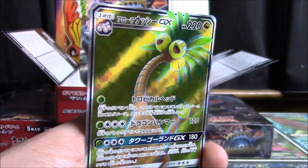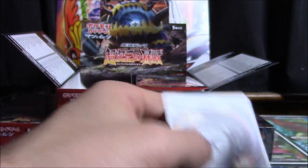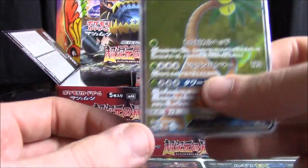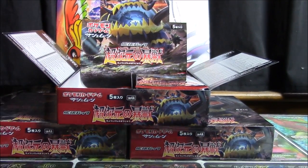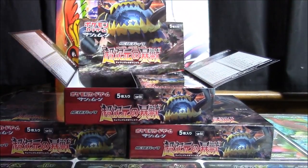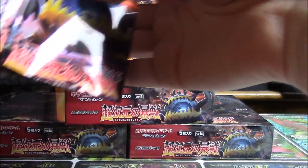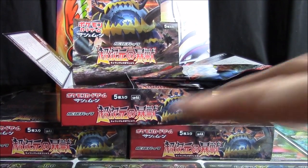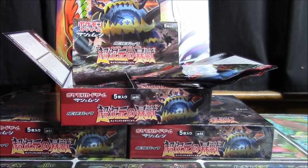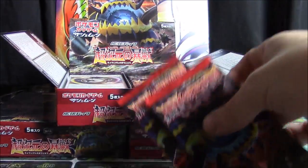Two out of three predictions so far, not bad. Got the Full Art Alolan Exeggutor — that's the second one — and the Counter Energy. FF6 really busted up my preconceived notions that 7 is the best game, that 7 was super groundbreaking, everything 7-7-7. Even some of the music and plot themes came from 6. I have more respect for 6 as an achievement of video game storytelling than anything else, but I'd still much rather play 7 — it's more nostalgic for me, going back 20 years now.